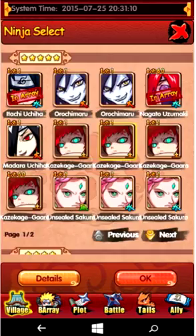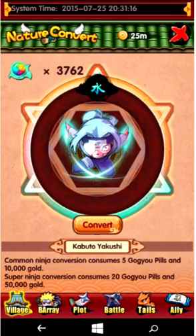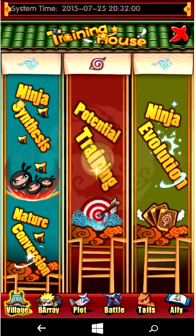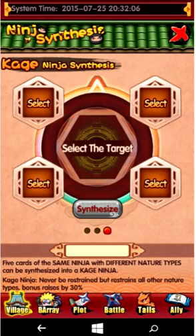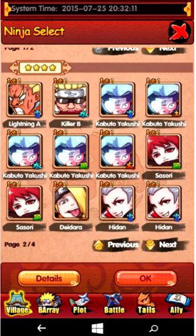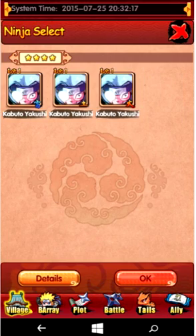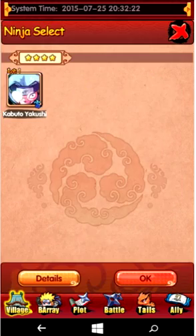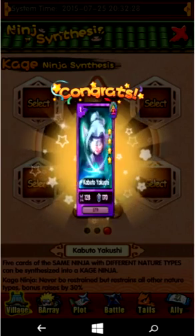First thing I'm going to do is change all the nature types so that they're different. Then go to Ninja Synthesis, scroll over to Kage Ninja Synthesis — showing it by the four different nature types — and synthesize. I've got Kabuto who is now a Kage ninja.